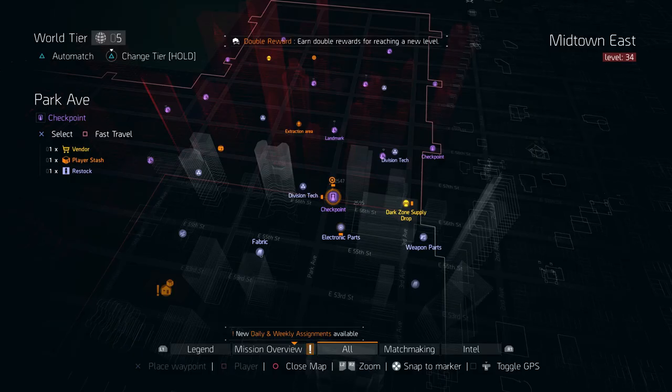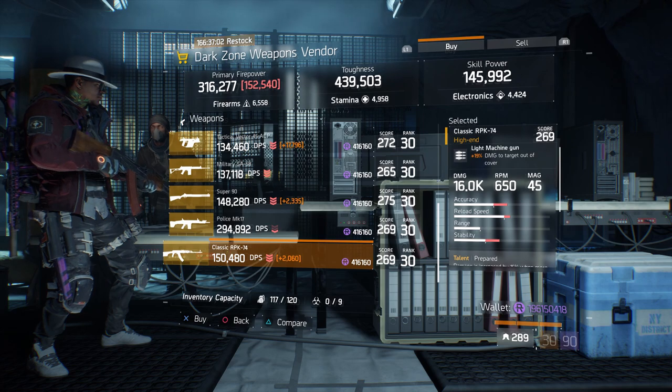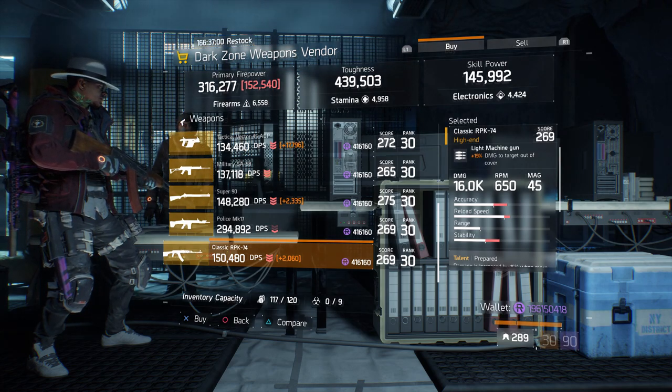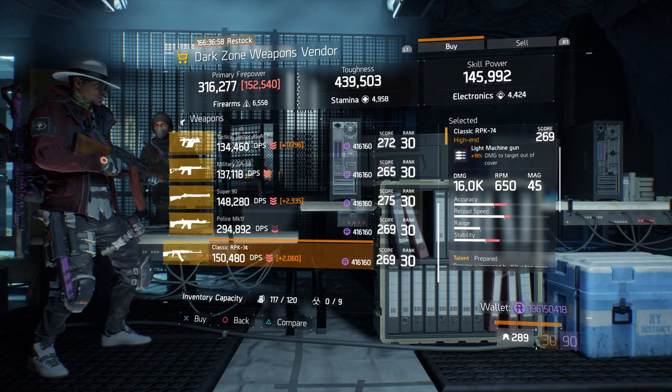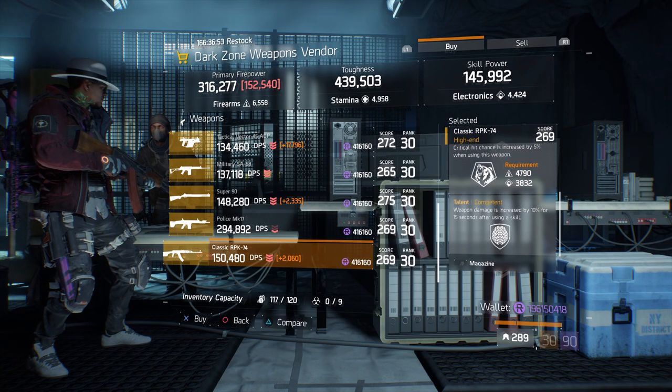For our next gear items, we're going to head over to Park Ave checkpoint in the dark zone. Here, the dark zone weapons vendor has a Classic RPK-74 with a gear score of 269. It has 19% damage to targets out of cover, and the talents it has is prepared, fierce, and competent.